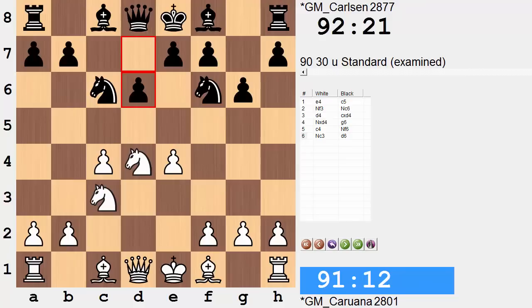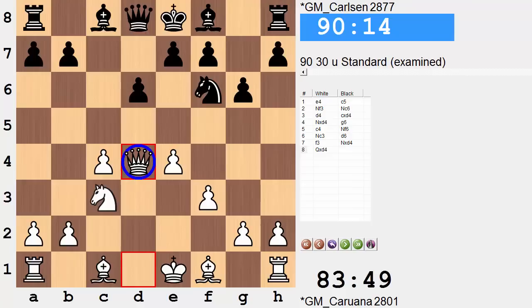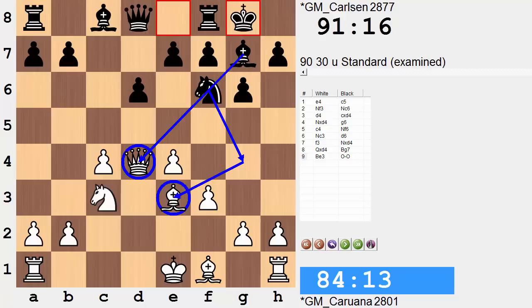So it's knight c3, d6. And now f3. This bishop wants to play to e3, but playing there immediately would allow knight g4 to kick the bishop. So b4 — the bishop can be in a position to defend the knight on d4. Black captures, and now the queen is forced to recapture. She seems very well placed, but this is only short-lived. Since after bishop g7, bishop e3, and castles, now there's the threat of knight g4 throwing a punch at both queen and bishop.